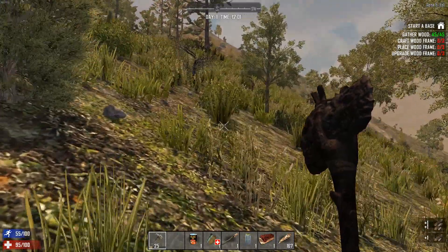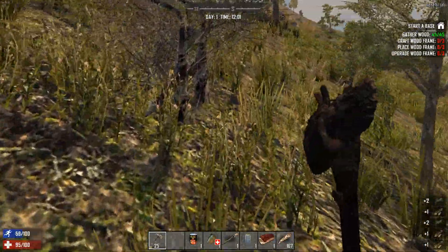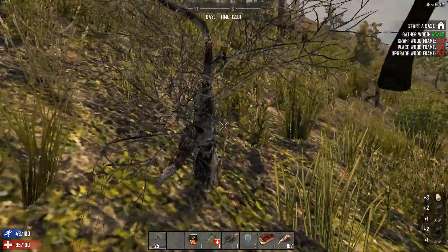So how many resources have we got? 64 stone. Should we head up? I kind of want to wait until my arm is finished to head up that road.